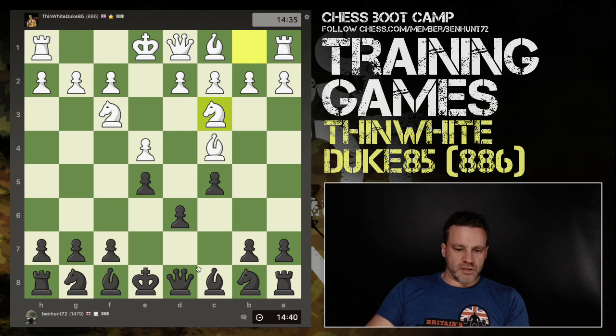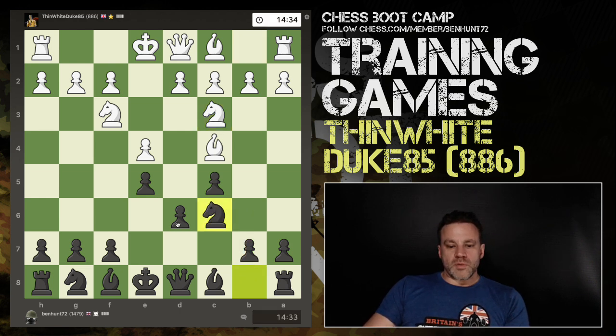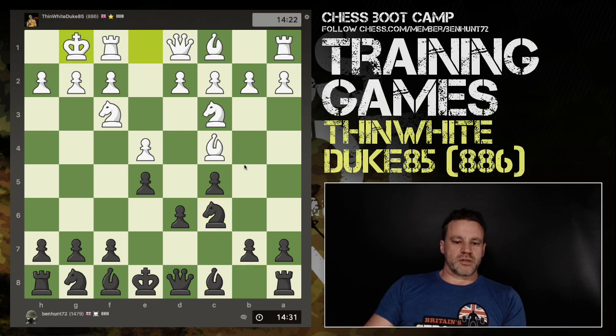If I move my knight out it blocks the queen's defense of g5, then the knight might come in and target that square — you always have to think about stuff like that. I could even try offering this bishop and opening up the f-file, or develop both knights and the bishop. It's actually quite surprising how few people go ahead and capture this pawn.